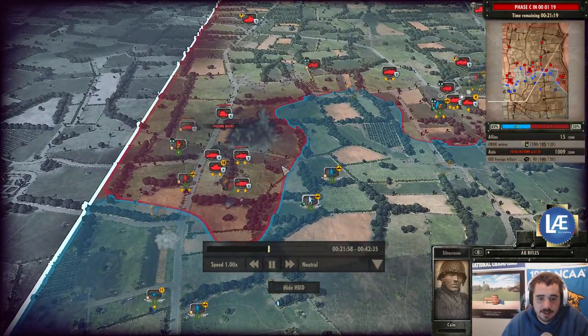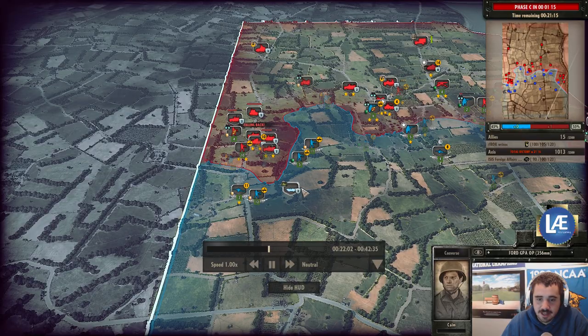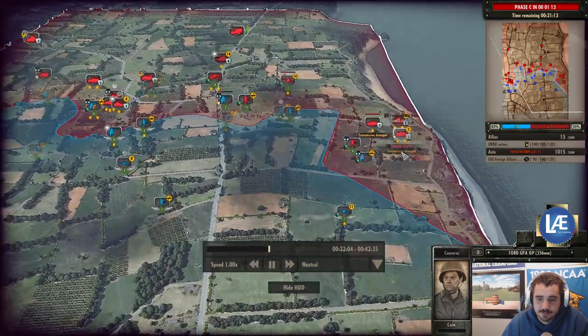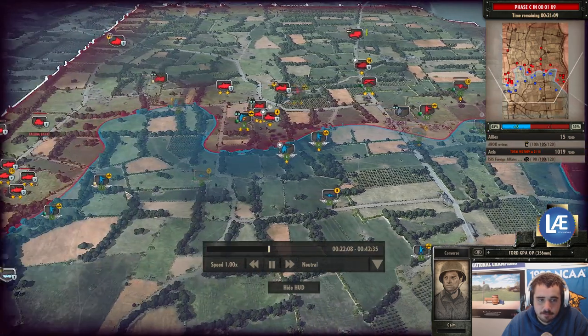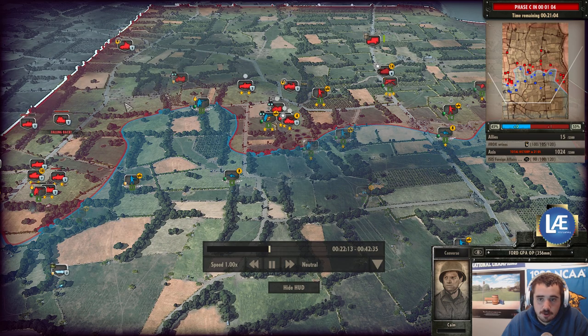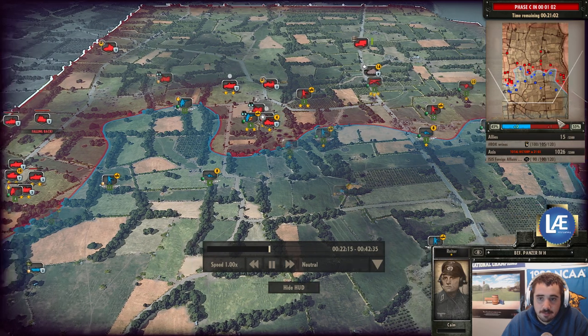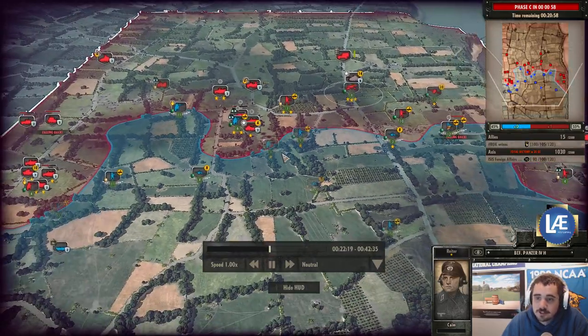The naval batteries are starting to come in — I wonder what the HE values on that are. It looks like the artillery unit is repositioning. We also have a command Panzer 4 coming out, so more medium armor is being pulled out by the Axis player.